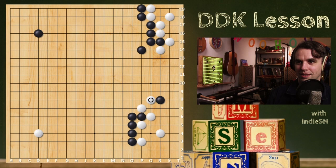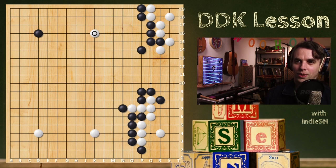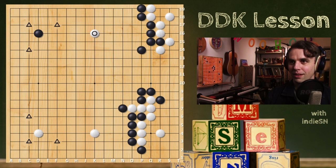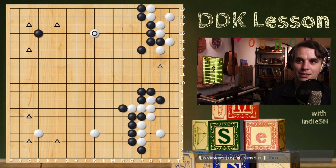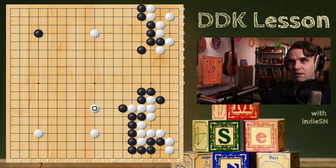A big concept in Go is keep your stones connected and your opponent's stones disconnected. So just disconnect their stones — it's okay, just cut them apart. We're getting into middle game — both you and your opponent are playing middle game before the opening is over. We still have a bunch of opening moves left here. Just mark all the opening moves left with a triangle.